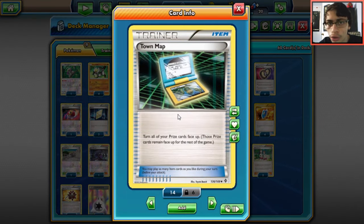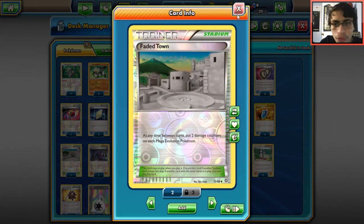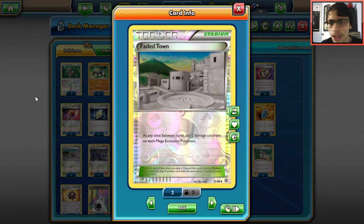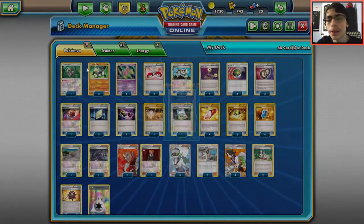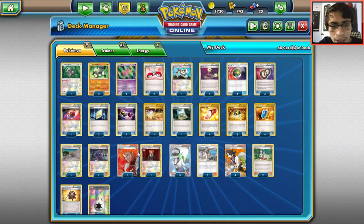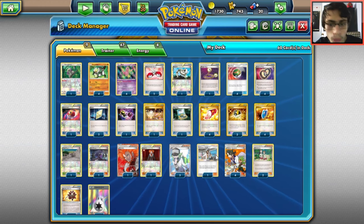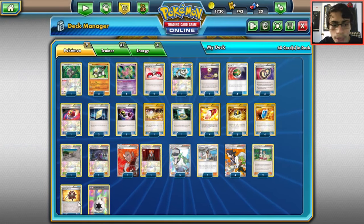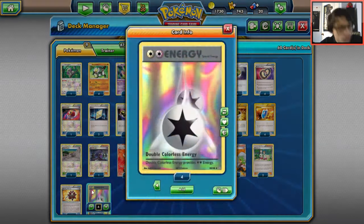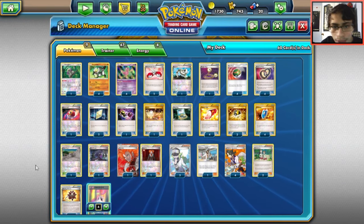Four Trainer's Mail for all the items, three Ultra Balls, four VS Seeker, one Faded Town as the stadium — there are lists with Skyfield and Regirock but we just use Faded Town to help against mega decks. One Hex Maniac to slow opponents down when attacking with Passimian, two Lysandre, three N for draw, one Kukui, two Teammates — great because Mew has 50 HP and Passimian has 110, so you'll often get knocked out in one hit. Four DCE is the only energy — you can run two Special Charge if you want.